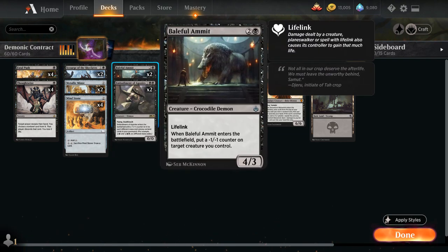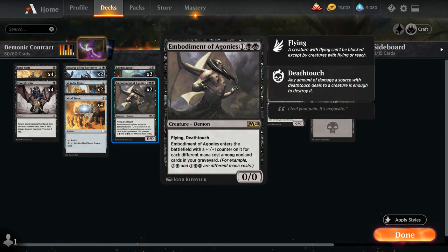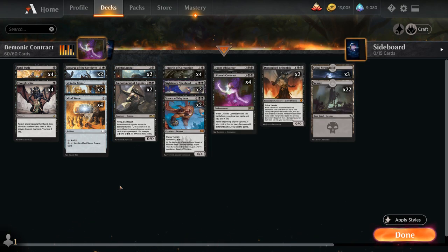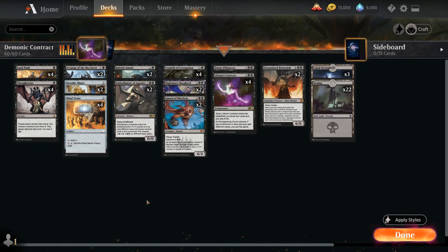At 3 mana we've got Baleful Ammit from Amonkhet Remastered, a 4/3 with Lifelink — when it enters the battlefield we have to put a -1/-1 counter on target creature we control. Then we've got two copies of Embodiment of Agonies, a 0/0 Demon with Flying and Deathtouch, which enters the battlefield with a +1/+1 counter for each different mana cost among non-land cards in our graveyard. We don't want to play Embodiment with an empty graveyard, but most mana costs are 1 so it won't grow too large.